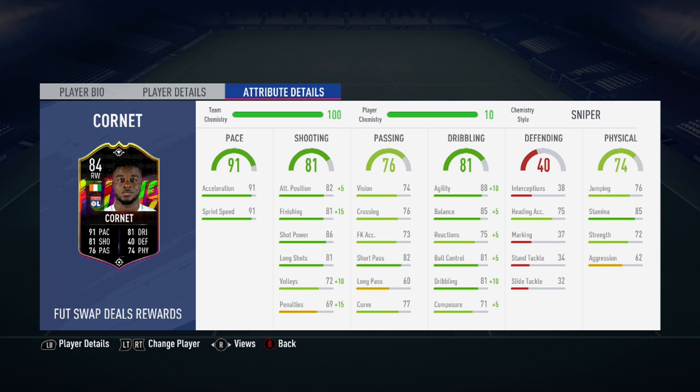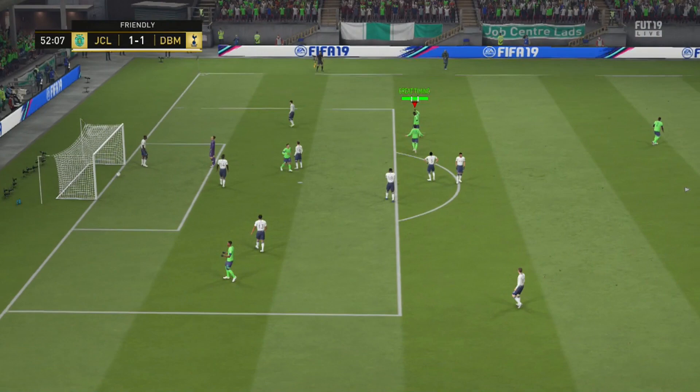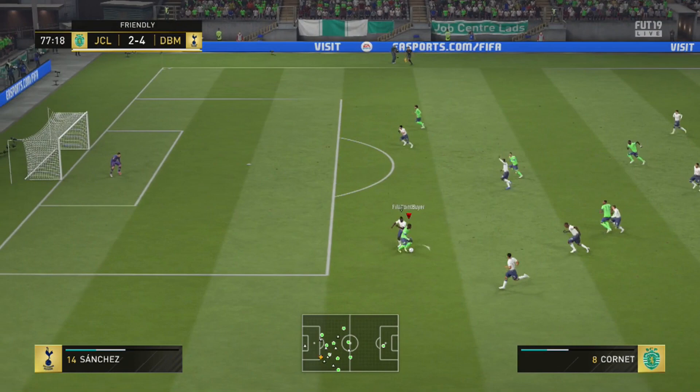His balance and his stamina. I switched Cornett to a central CAM in game as I feel this is the best position where he can utilise his 5 star weak foot. Cornett feels lightning fast and is also decent enough on the ball if you apply a sniper chemistry style to him. His high agility and balance means that he feels even quicker than his 91 pace stat would suggest.